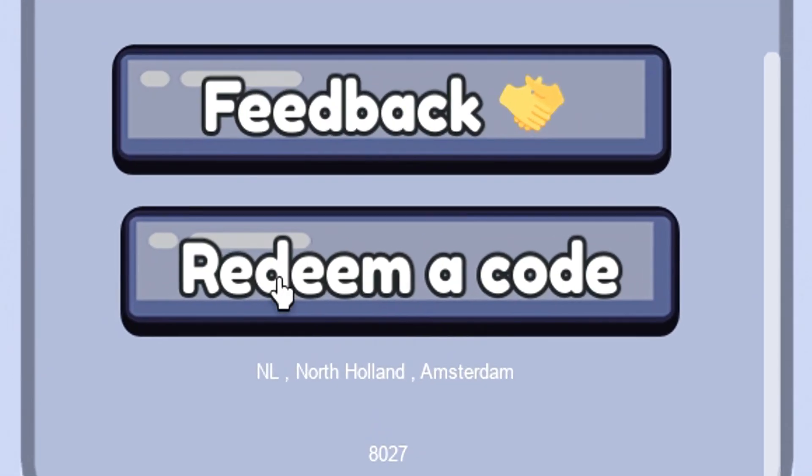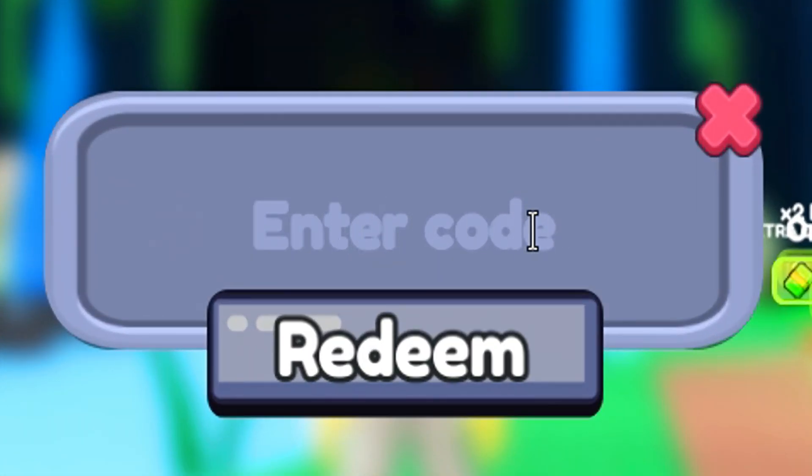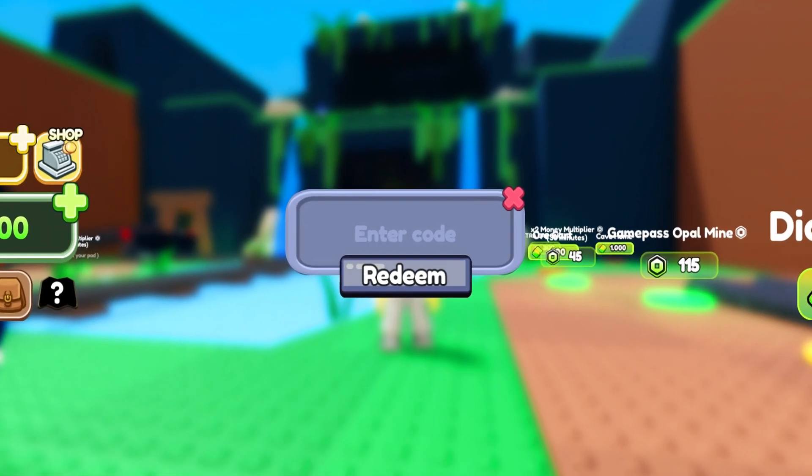To redeem the codes we have to click here. Now we have to click here. Write the codes that I am going to tell you in this box. The new codes are these.